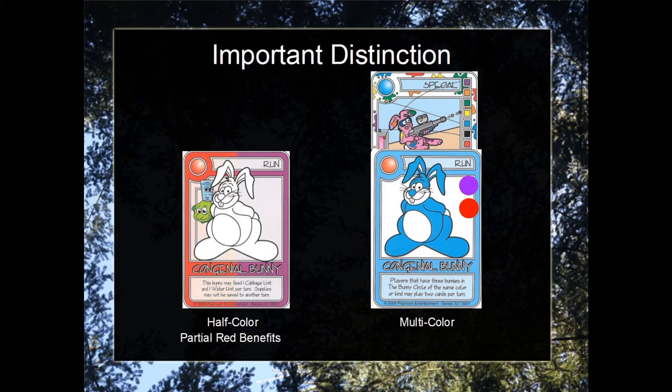The bunny on the left only receives partial red benefits — that is, it only receives one cabbage and one water, as opposed to the full three cabbage and three water that we would expect from a red congenial bunny. The bunny on the right receives the full red benefits — that is, he receives three cabbage and three water from the red effect.